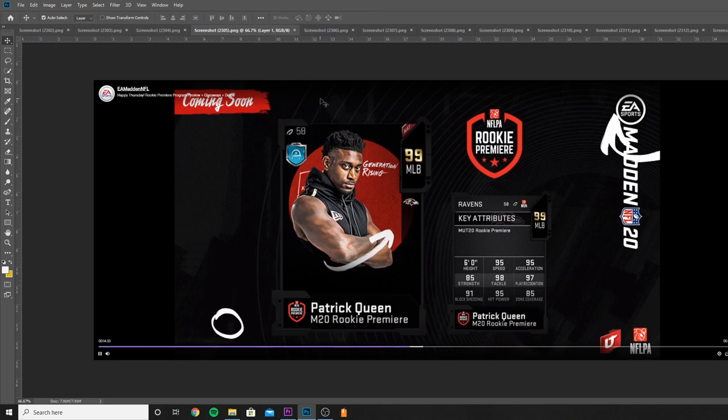We got Patrick Queen, 99 overall middle linebacker for the Baltimore Ravens. This is going to be a great user — 95 speed, 95 acceleration, 98 tackle, 97 play recognition, 91 block shed, 95 hit power, 85 zone. If you can put some chems on this card and get John Madden athleticism, he will get to 98 speed as a user linebacker. Probably going to be one of the best user linebackers in Madden, besides Shazier of course.